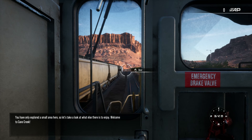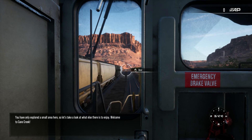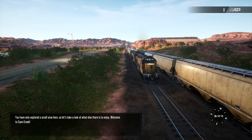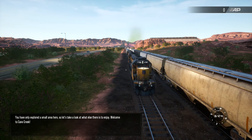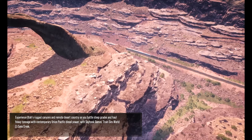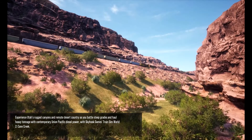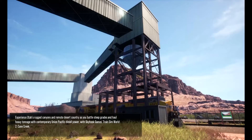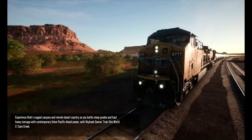You've only explored a small area here, so let's take a look at what else there is to enjoy. Welcome to Cane Creek. Experience Utah's rugged canyons and remote desert country as you battle steep grades and haul heavy tonnage with contemporary Union Pacific diesel power, with Skyhook Games' Train Sim World 2: Cane Creek.